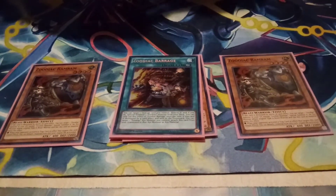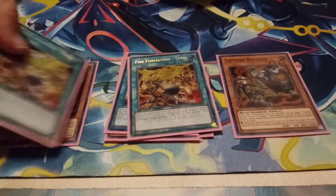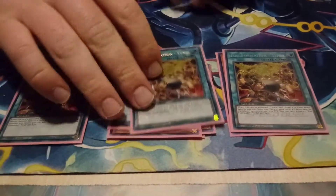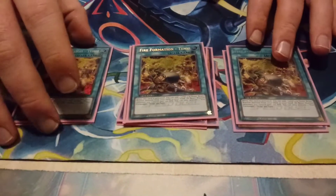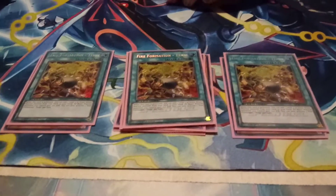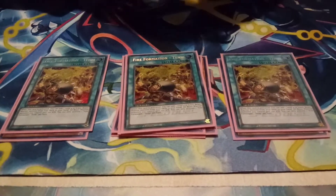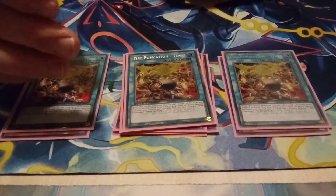And then to wrap up the Zodiac main deck, we have three Tanky, which obviously is going to grab you any of the Zoos. So basically you're playing six Rams and then four of the others, because if you get Tanky, you can grab any one you want, and no one ever ashes it. Sometimes you'll get ashed, but going first, it's not really going to matter. You're just going to be without the Drident. So that's it for the Zodiac stuff.